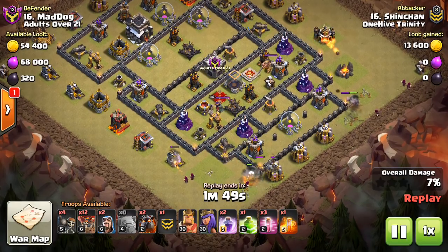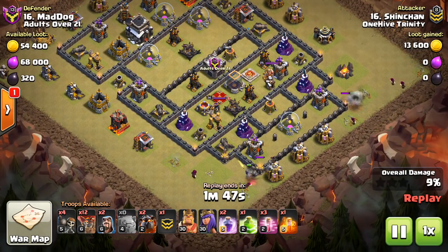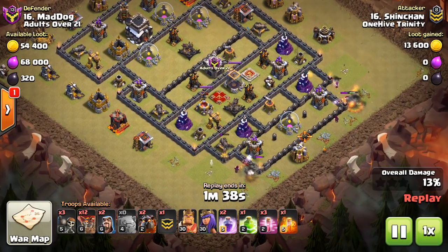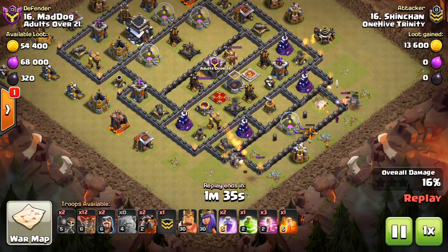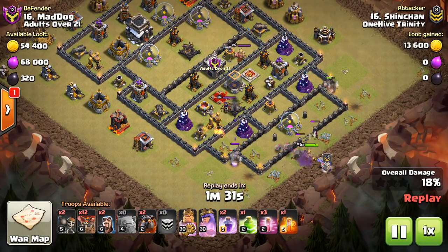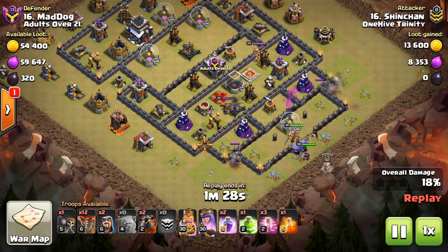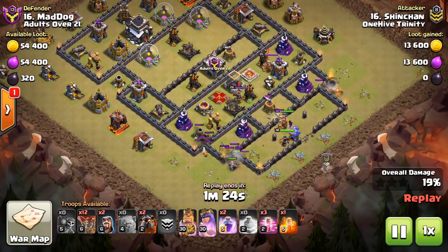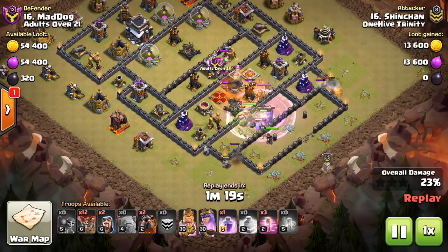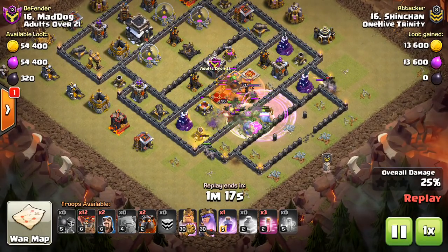This one was a nice attack. You can see how many balloons will be left up at the end. The queen is next to a bunch of valuable defenses including air defenses, the CC, and all these wizard towers. Unfortunately these archer towers go down too quickly, so the golems actually don't go inside the base — that's something you have to be careful of. You've got to make sure there's something that's going to draw the golems inside the base. I would have liked to see this jump spell placed off to the side a little bit to allow one of those golems to come in, but he wanted to make sure the bowlers went straight through along with the king and queen.